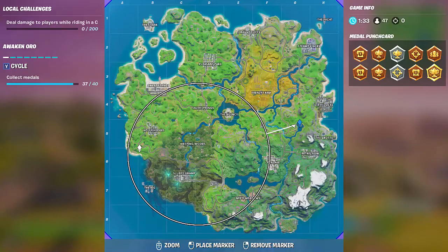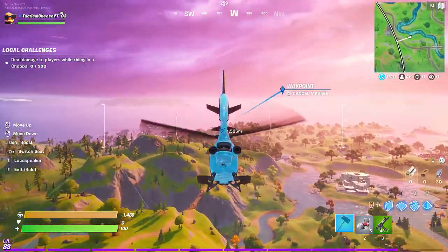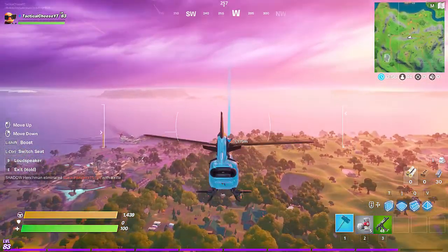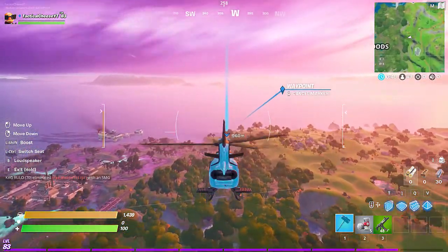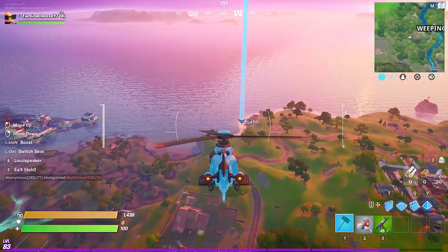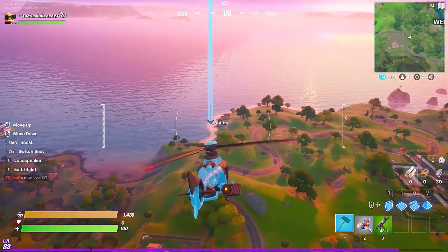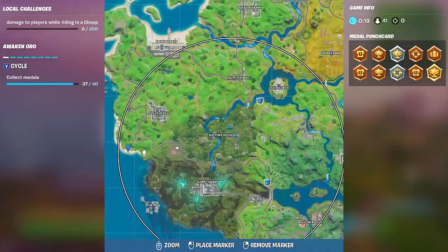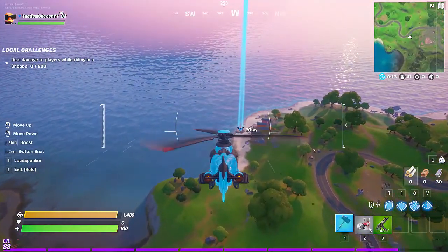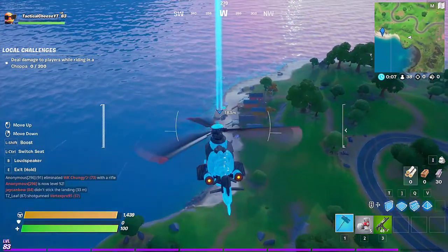And the third and final location, Rainbow Rentals, is located over inside of the island. So we're coming up on Rainbow Rentals now, which is the location on the beach here, kind of near Holly Hedges. Let me just show you on the map real quick — it's where the Ego Bays used to be, right next to that. You'll know you're in the right place because Rainbow Rentals has lots of houses at the corner of the rainbow. Nice and easy to find.